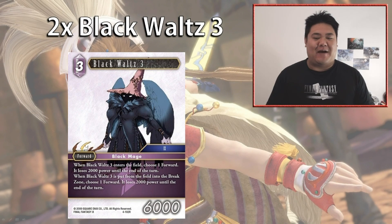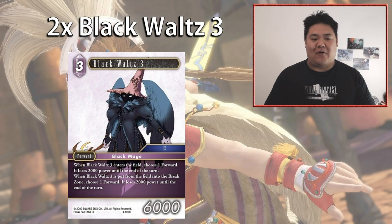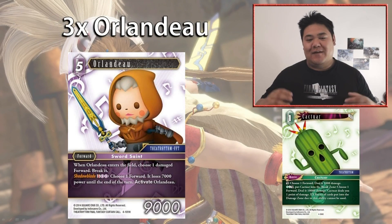To round out the Al'Cid combos we have Black Waltz 3 — a new card from this set. It's a three-cost 6,000 power forward; when it enters the field and also when it enters the break zone, your opponent chooses one forward which loses 2,000 power until end of turn. This combos with Al'Cid allowing you to remove a forward of 8,000 power. It also has stronger combat presence — when it leaves play it reduces another forward's power by 2,000, so your opponent has to decide whether to trade their 8,000 power forward into it, which is usually a good trade for you.